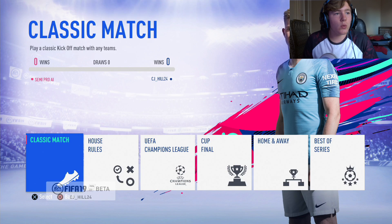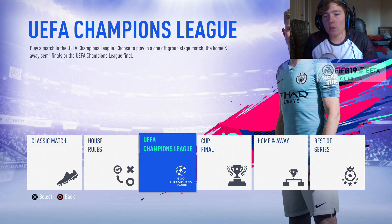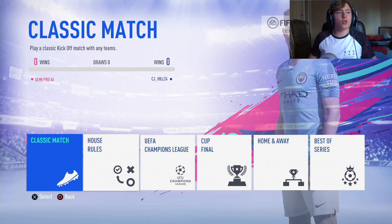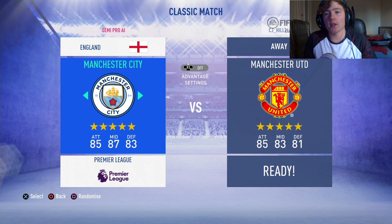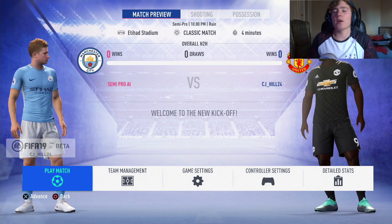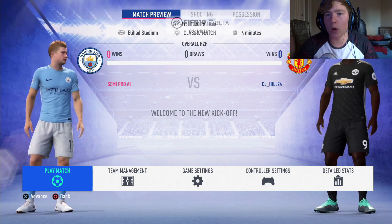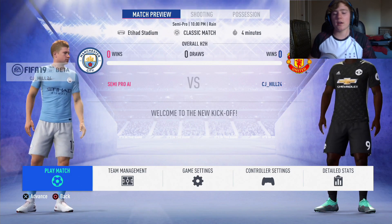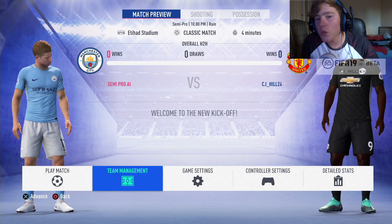Classic match, house rules, away for Champions League, cup final, home and away. I'm going to get into just a normal classic match at the moment because I don't fully understand all the others. As a Man United supporter I'm going to go with Man United against Man City — that seems fair. Zero draws, zero — okay so this is the stat tracking coming into play. If I play a game against Man City and beat them it will track wins. Oh cool, it's also labelled semi-pro AI.